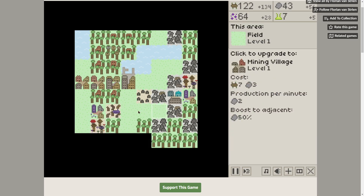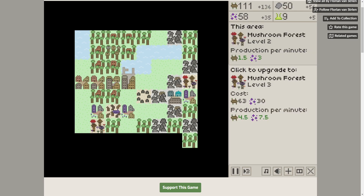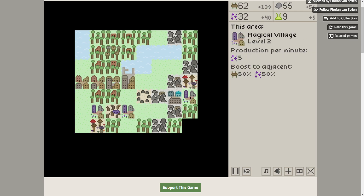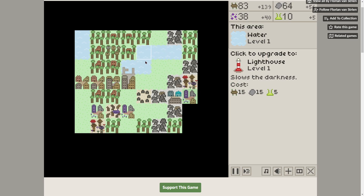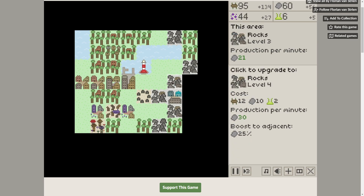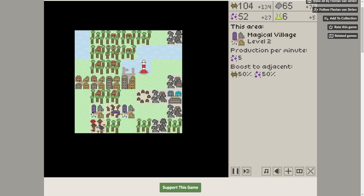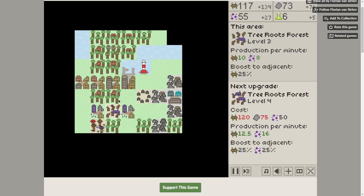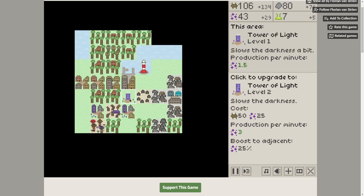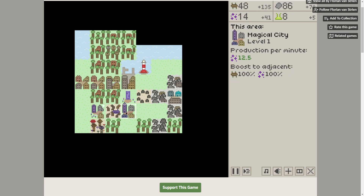I need to boost my magic. Nice magic boost there. That building is about to go away — I shouldn't have done that. Let's slow the darkness down and push it back, but we need more magic. There's plenty of rocks coming in, but I need more magic. Tower of light — we need that. There we go, that'll slow it down quite a bit.